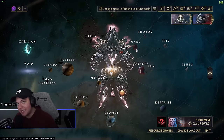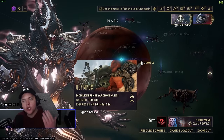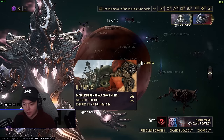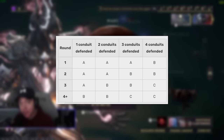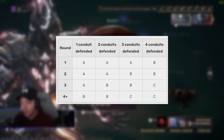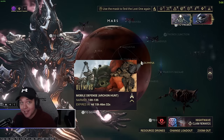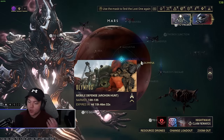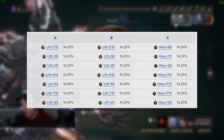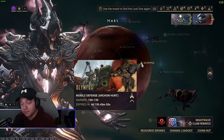If you're trying to get a specific relic, do disruption missions — they're super strong. There's an important table you need to learn: defending conduits. The number of conduits you defend dictates what reward you get, and you can cheese this to choose your rewards every time by following the chart. For Olympus, if you want Mesos, just keep as many towers up as you can.